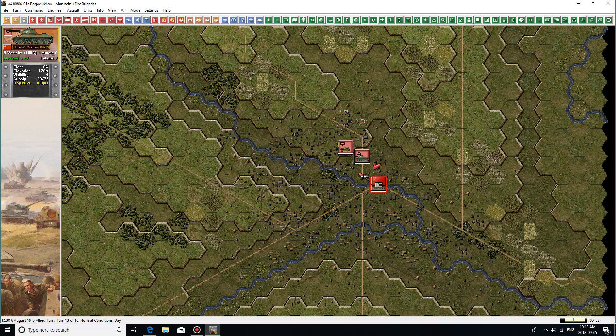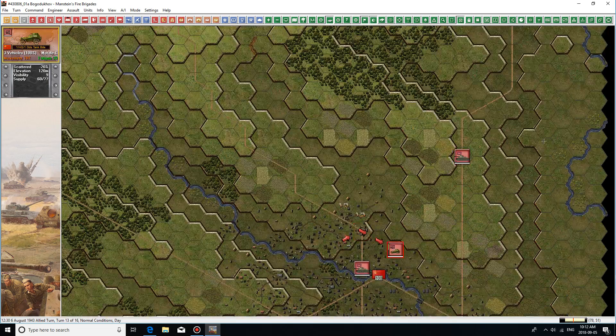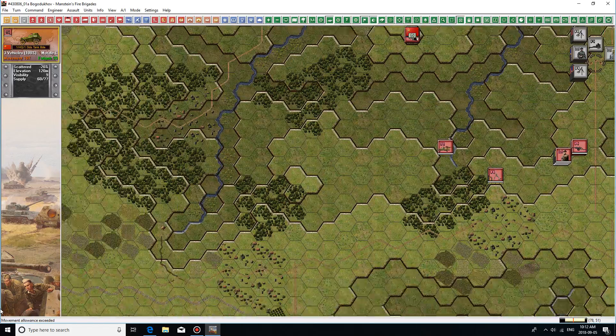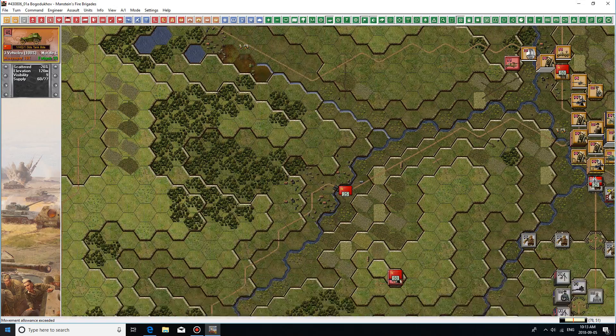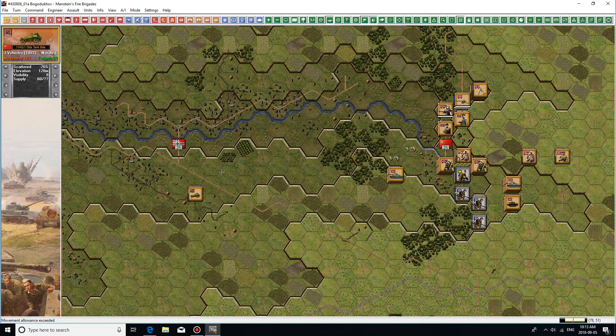There we go — took that objective. Let's see if we can't go north and help out. We've done basically everything over here. There's a hot mess over there. Will you be able to sneak in here and take that? Yes you are — we're being thoroughly cheeky now. Let's move back up the hill so we can see what's going on.